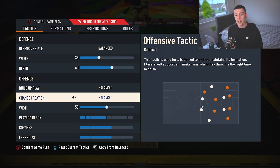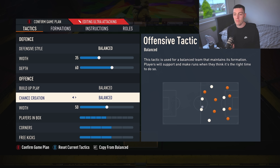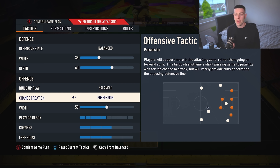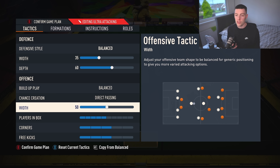Build-up play is balanced. Chance creation is direct passing. I should just record that and play it on the mic every single time because it would save me some breath. EA really do need to work on balancing these chance creation methods so we can use different tactics without penalising ourselves. But direct passing — it's the end of the game. We don't mind. We won't complain too much.